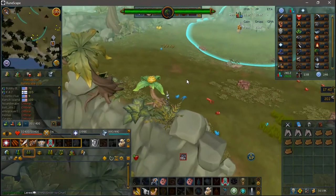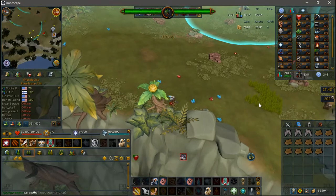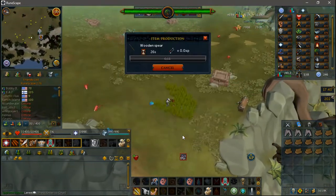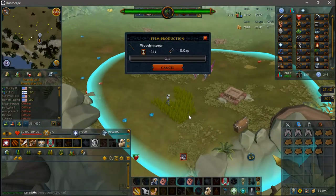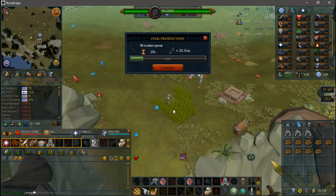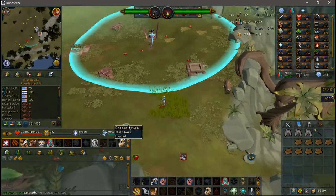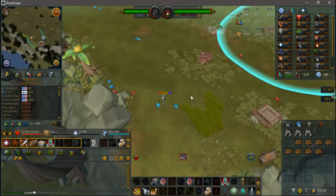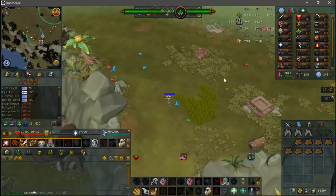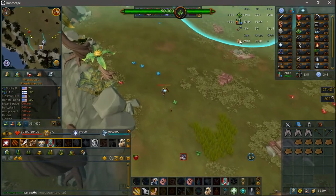The danger circle will turn from blue to green to yellow to red the longer you stand in it. There are some patches of tall grass around the arena — standing in a patch of grass will allow you to be unseen by the dino even when you are in the danger circle. The dino will move in a pattern around the arena, always the same except for two things: it can stop and roar, which reverses its pattern, or a group of judinkos will spawn and the dino will stop to eat them before returning to the pattern.